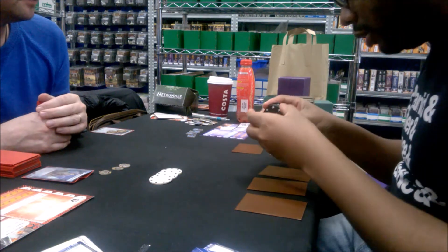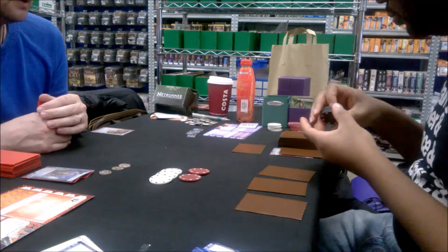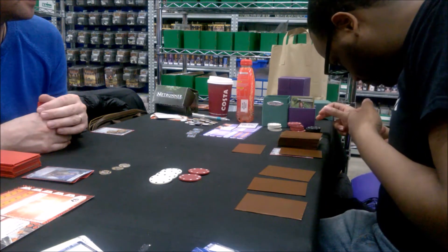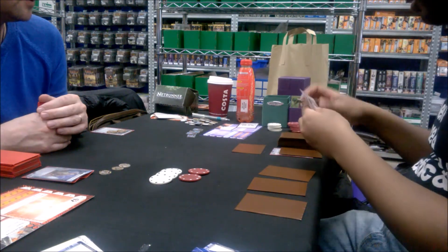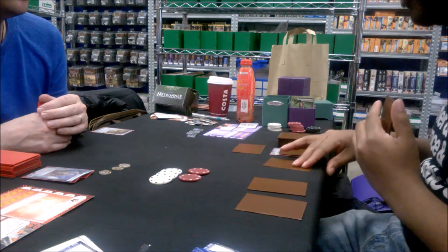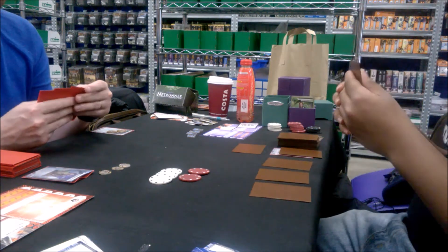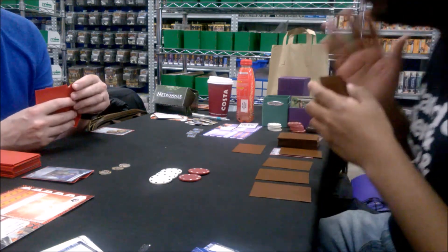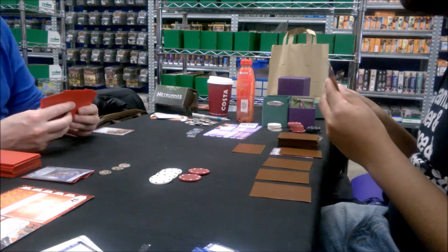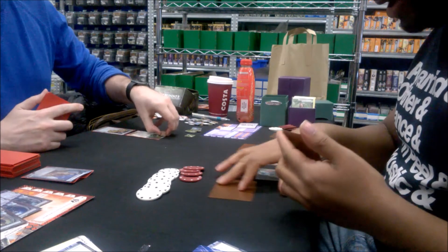Here's me using Estelle Moon — each counter represents two credits and a card. I got five cards and ten credits there, so five counters at two credits each, plus five cards and ice, and I could do it during my turn spending no clicks. That is exactly the kind of compression HB needed, and it's not on an identity — it can be used by any HB player. If you want to splash out of faction there's a reason to spend influence, and I might even turn comments on for that.